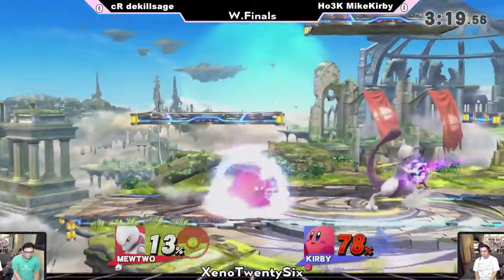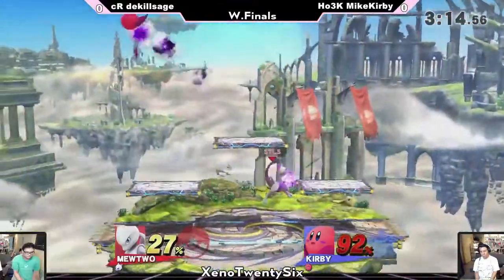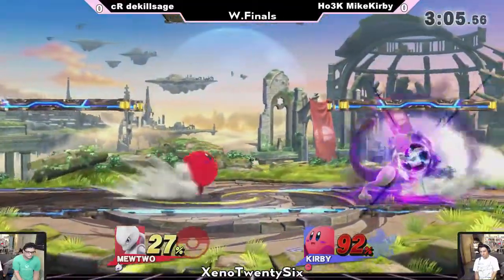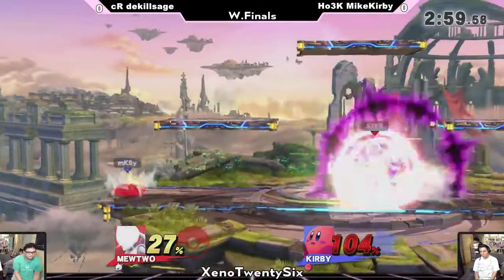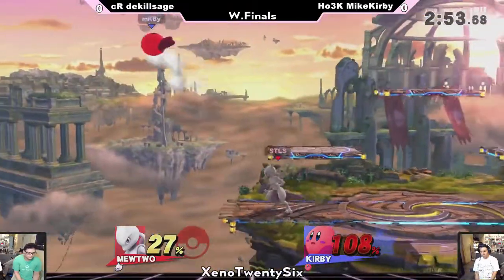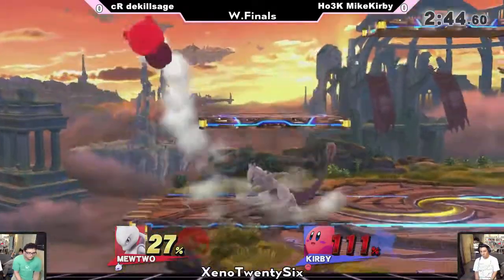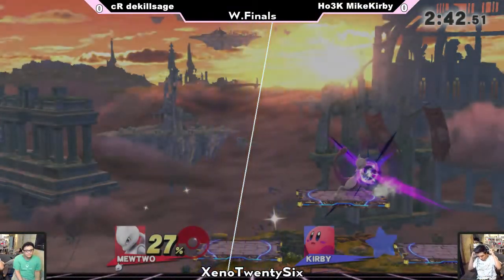I'm not sure how solid Kirby's combo game on Mewtwo is, but I feel like Sage should just play it safe and keep his distance. You don't really have to be going for those down tilts right now. Down tilt is safe, shadow balls are really solid. Mike Kirby is sitting at a dangerous 104% with DaKillSage looking for a kill. He just shoots out some shadow balls — nice use of down tilt baiting out the ducking animation with a mini shadow ball. Mike Kirby trying to get some stage control but Sage is not letting him have it.